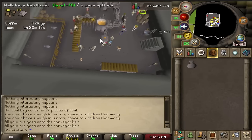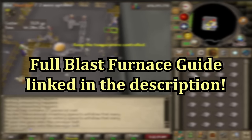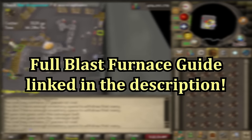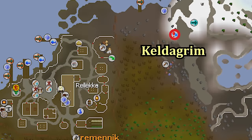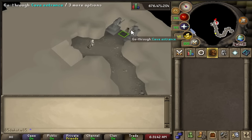At level 30 is when I would start using the blast furnace. I did just release an updated blast furnace guide that should be linked in the description. I'll briefly go over how the blast furnace works here, but check out that guide for even more information. The furnace is located in Keldagrim, which is a cave far north of Seers' Village and east of Rellekka. You do need to start the Giant Dwarf quest to have access to the city.